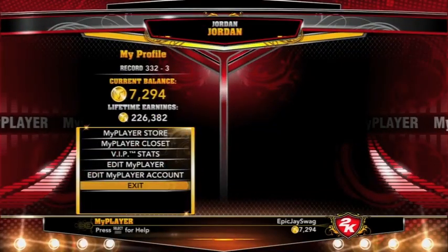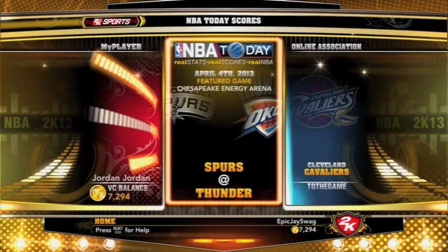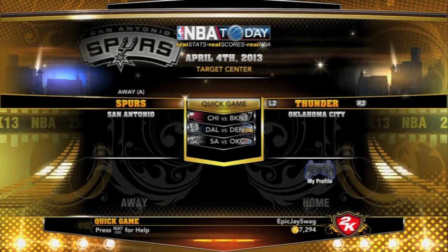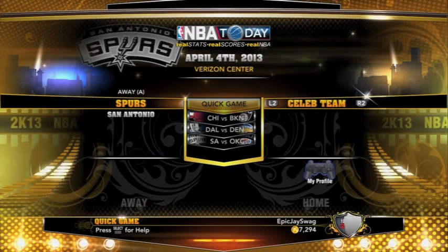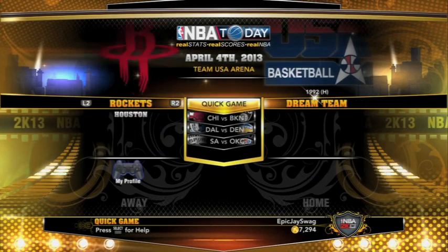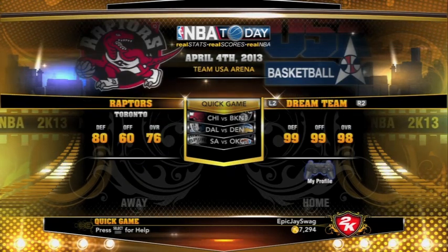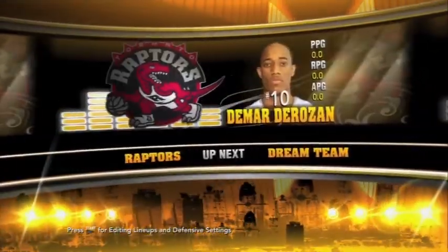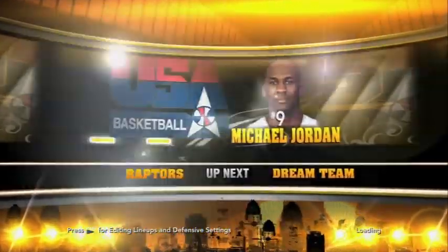I do not cheat and use it on my player. As you could see if you rewind, I had like 300 some wins. I do not use this VC on my player — I use it on my team to help me open packs. Then you're going to want to choose teams that will definitely win. I choose a dream team and face it off against a bad team like the Raptors or the Bobcats, and just do that with every file. But you have to switch up the teams — you cannot use one team more than once.